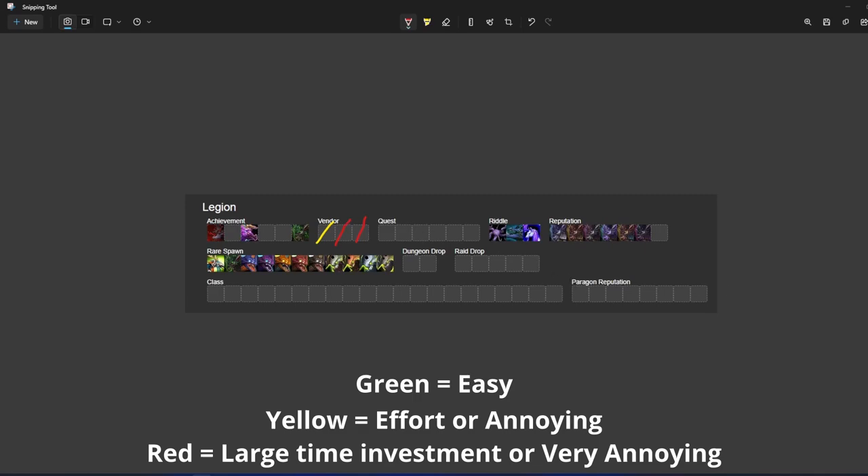Speeding up through Legion, we're starting with the vendor mounts. The one on the left is the Brinedeep Bottom-Feeder from fishing in new Dalaran — this is yellow, not very hard. The one in the middle is the Arcadian War Turtle from the Curious Coins — it is very hard to farm Curious Coins; I just get them from caches from paragon rep in Argus but you can't really target farm them. And the one on the right is 2 million gold, so you're not doing that.